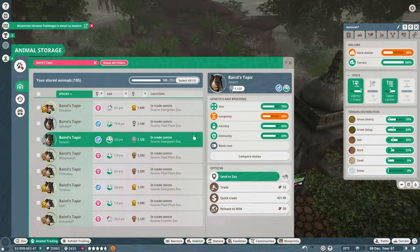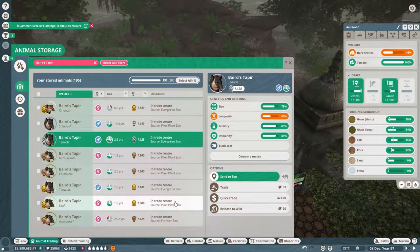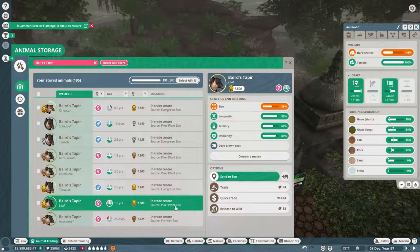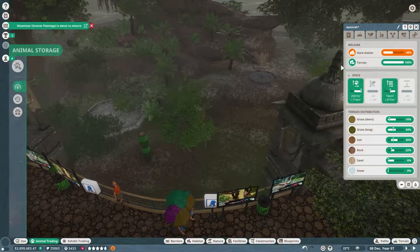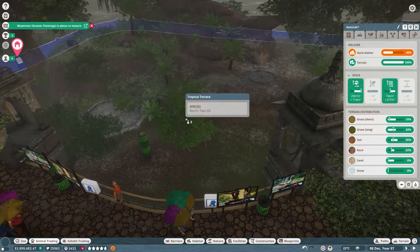This Evergreen Zoo is one I run myself, but it's kind of in the middle of maintenance and completely bonkers. I've bought lots of animals for it, so I wouldn't mind borrowing some animals from another zoo since we share conservation credits. Leaf is a Baird's tapir from Pixel Plant Zoo — one of our first babies — and Splodge looks like our main male. Splodge and Leaf, you two are coming in here.